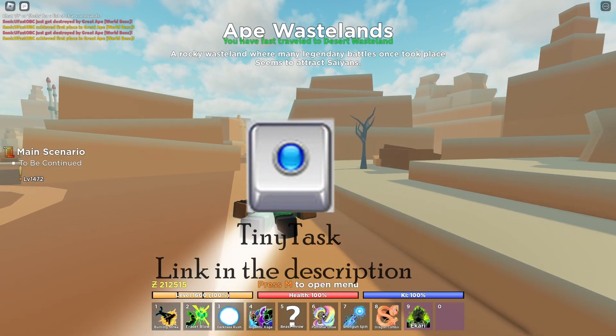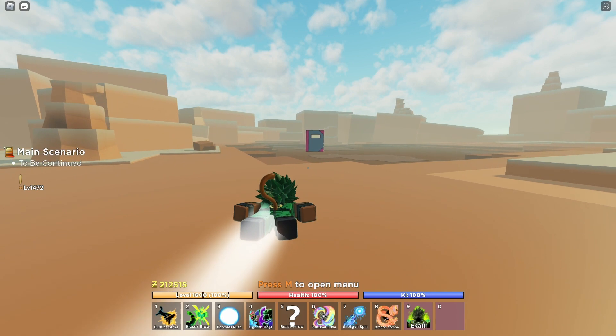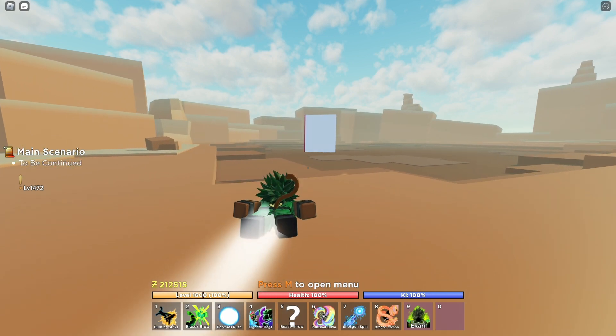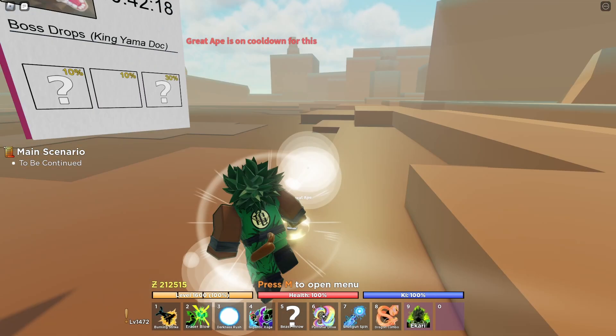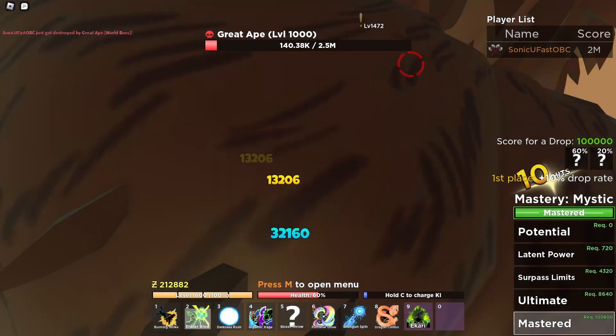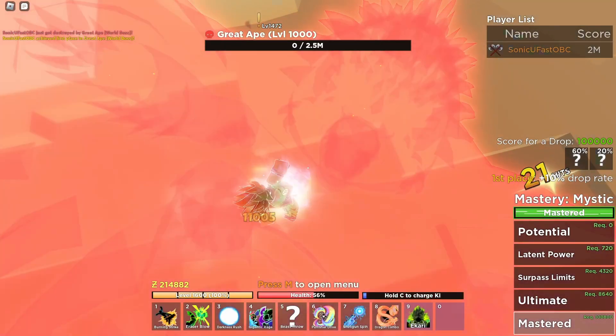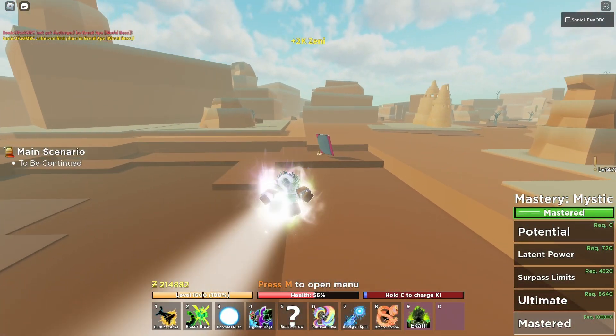Download Tiny Task — link is in the description. It's better to be on a private server so people won't attack you and kill your great ape before you reach the time limit. Wait for the great ape to appear and kill it — you have to do that because you can't have two great apes in a server. Now let's begin the tutorial.